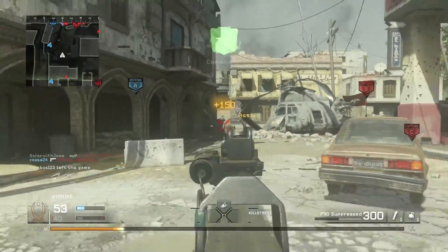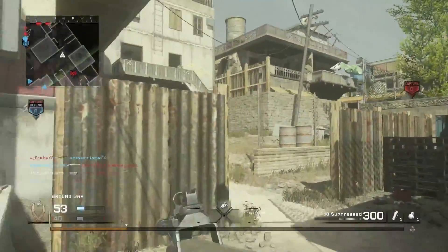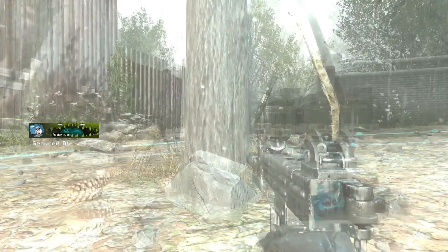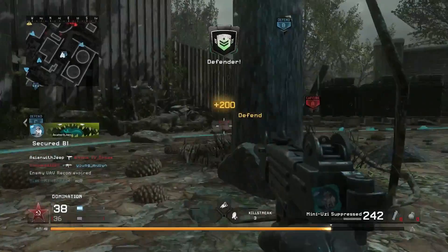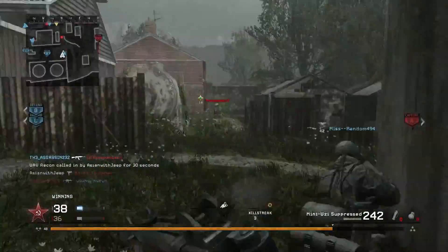Lastly, there are the Low Damage SMGs, consisting of the Mini Uzi and P90. Both guns will kill within 4 shots at close range, then drop to 5 shots at medium range. These SMGs have a really high fire rate, with the Mini Uzi firing at 952 rounds per minute — fastest in class.